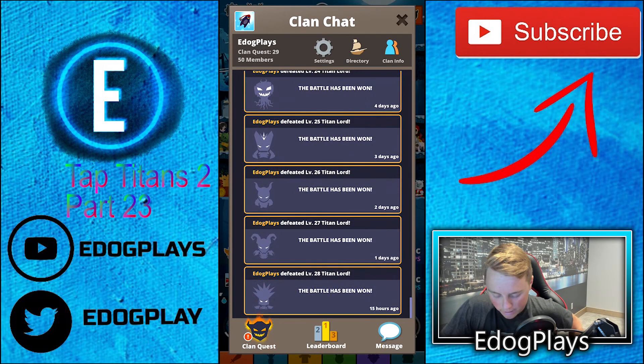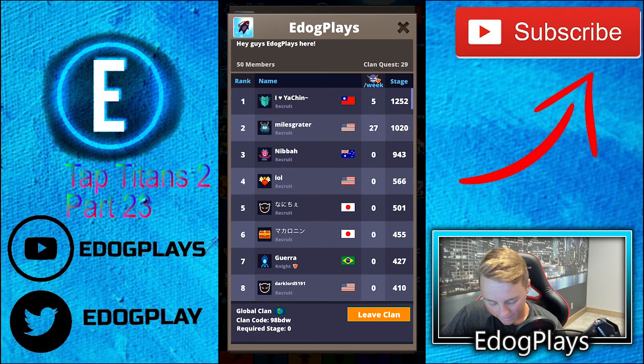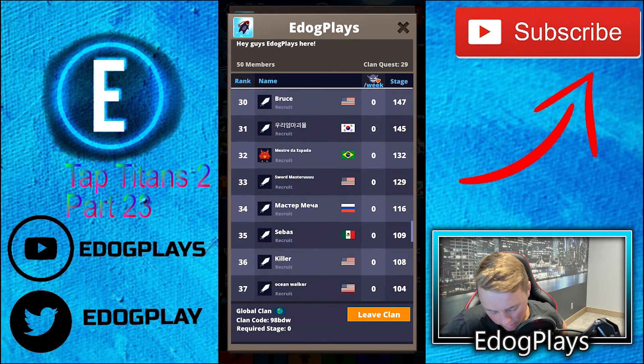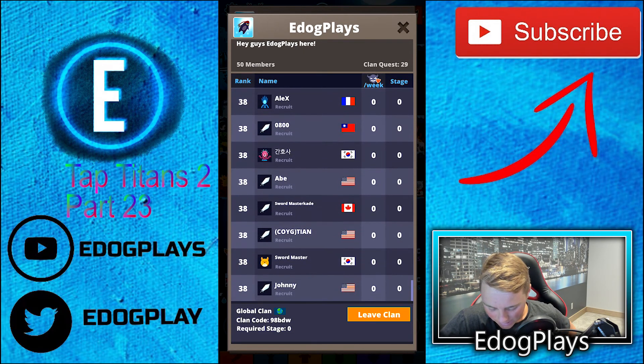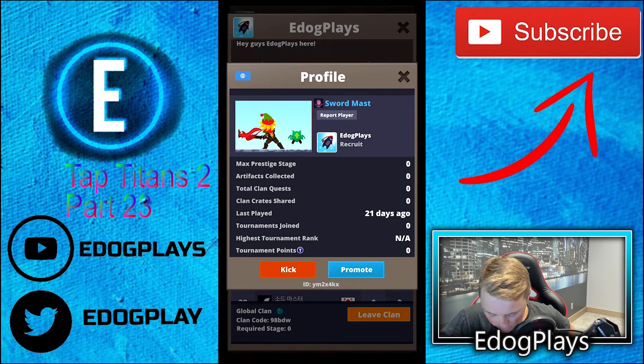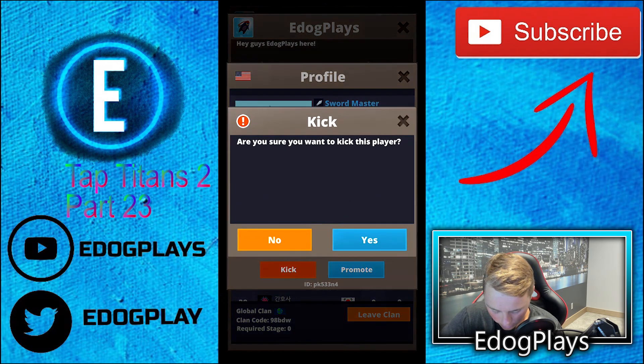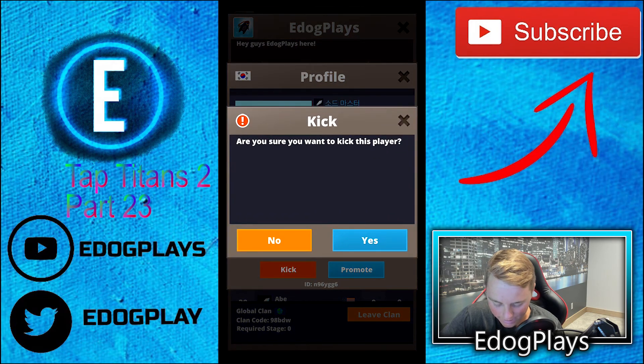Let's check out the clan. There is a clan quest going on - we'll do that in a minute. I know a lot of you guys have been looking for the clan code - it is 98BDW. Maybe I should put a required stage on, I don't know. We're pretty low in the clan, we're at 29. Now all these guys are getting kicked - look at all these guys that are not doing anything. I know I don't do very much but I created it so I can do nothing.